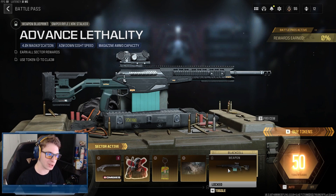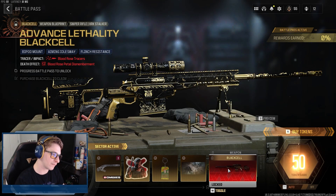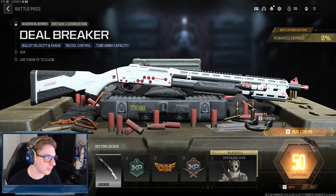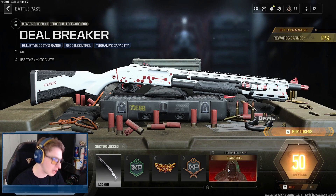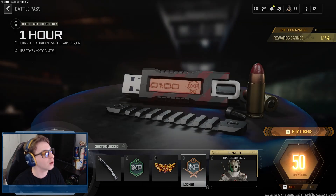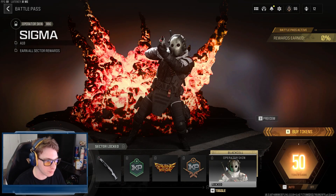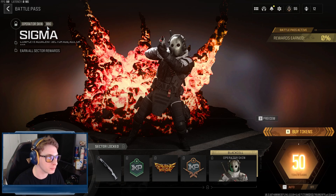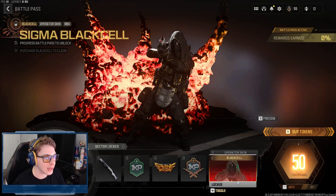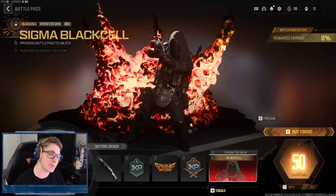The Advanced Lethality XRK Stalker also has a Black Cell variant — very shiny. Moving over to Sector A17, we have the Deal Breaker blueprint for the Lockwood 680 shotgun, one hour of double XP, the Saving the Day large decal, an hour of double weapon XP, and the Sigma Barbecue skin. The base version is not too bad, but the Black Cell version is actually the first one where I prefer the base version over the Black Cell — and that's okay, it's still a free skin.